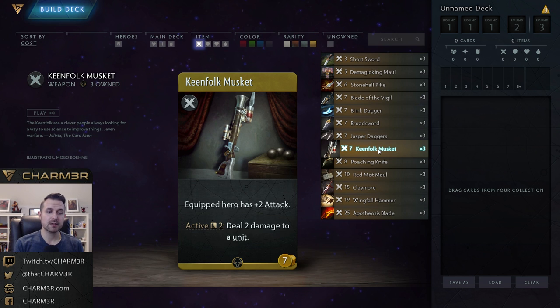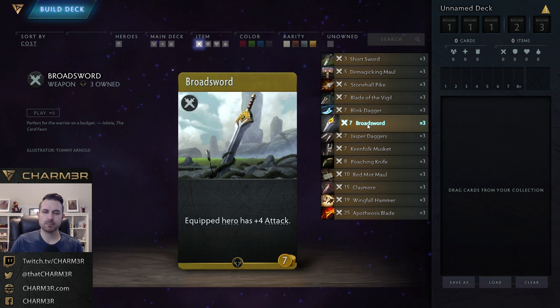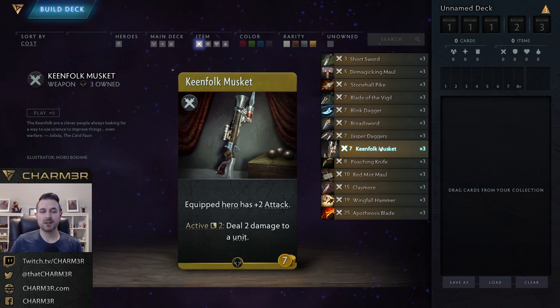Keen Folk Musket is seven gold, plus two attack, and the active deals two damage to a unit once every two rounds. It's basically like Broadsword — plus four attack once every two rounds and plus two attack every other round — but the extra damage from the musket is something you can direct around the board. That provides some utility: keeping units alive by picking off threats or targeting low-health heroes. Not constructed-worthy in my mind, but in draft, if I end up with one of these I'm not upset.